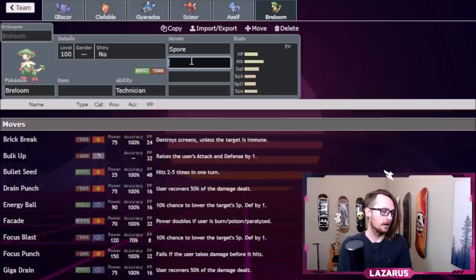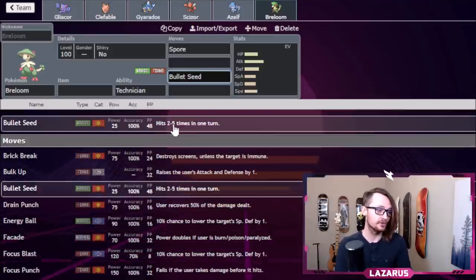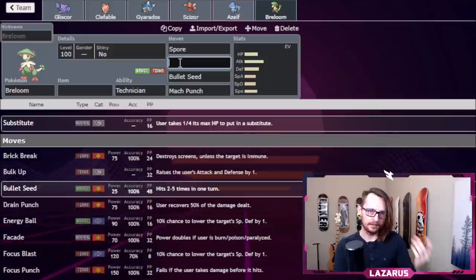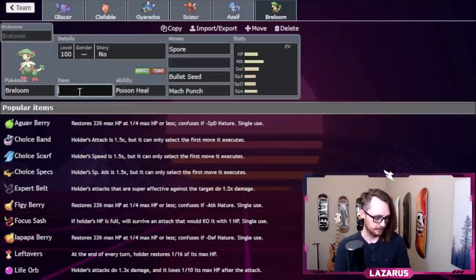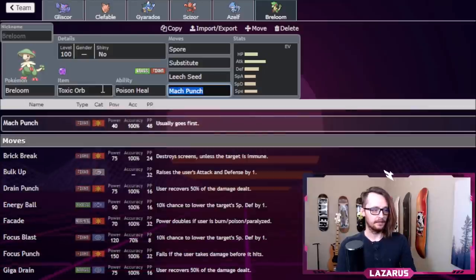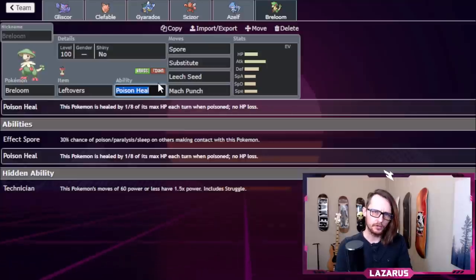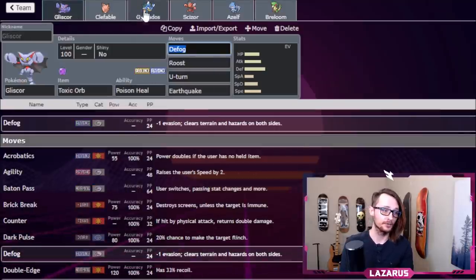Last but not least, Breloom. We know we want Spore. There are two basic Breloom sets: a Technician set with Bullet Seed — which hits two to five times and gets a Technician boost, usually paired with Mach Punch, Sub, and sometimes Life Orb or Focus Sash — and a Poison Heal set with Toxic Orb, Sub, and Leech Seed. I like to mix both of them, going with Leftovers.